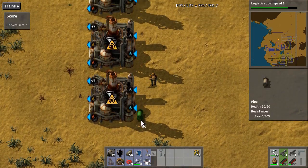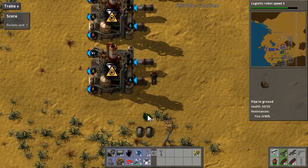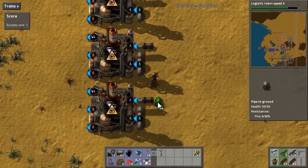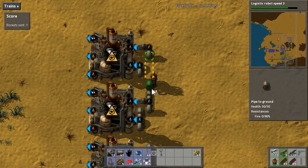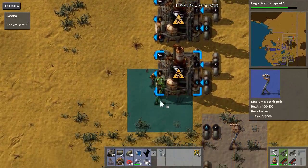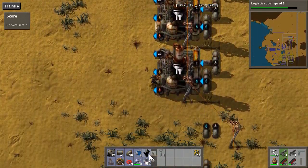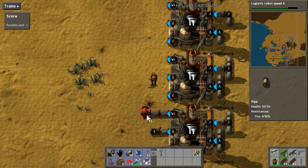Of course, you have to be using advanced oil processing. You don't have to for the refineries themselves, but to do cracking you have to have it unlocked, so there's no reason to do anything different. Then just hook these up. This technique is just having one pipe come out here, one come out one tile, and one come out two tiles, to be able to pass pipe-to-grounds under each other. It's a great basic technique if you're not familiar with it — it's used pretty extensively in this build. Then do the same thing on this side: heavy oil, light oil, petroleum gas.